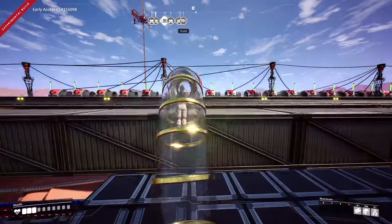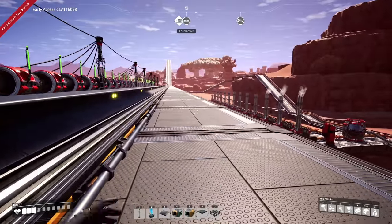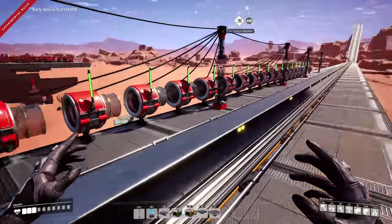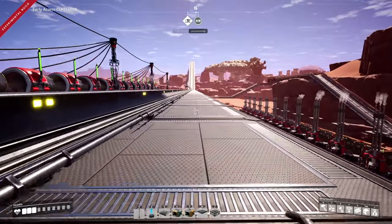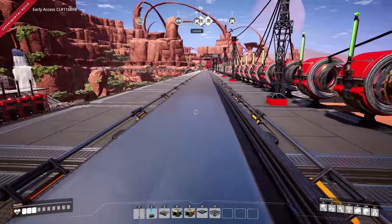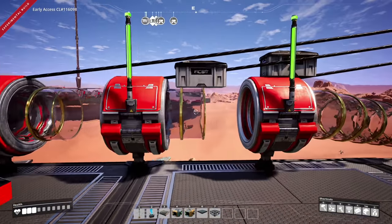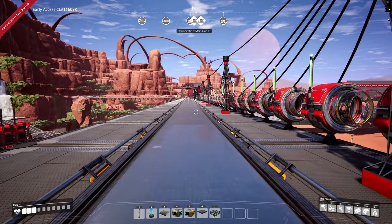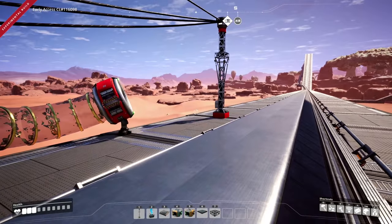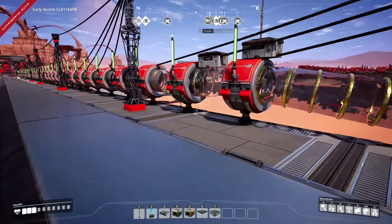We've got to start with the railgun. Tons of people were asking me about this thing on stream so we had to create one, make it, and test it ourselves. I guarantee you've probably heard of it - if you haven't, well, congratulations, welcome. It's basically what the kids call a 'yeet cannon' - it launches you across the map at unparalleled speed.